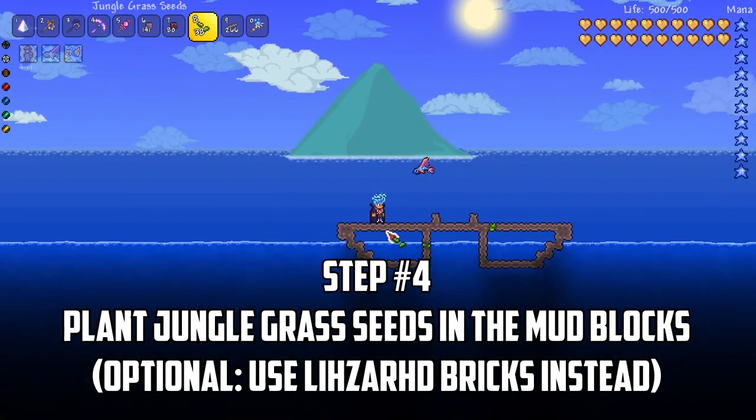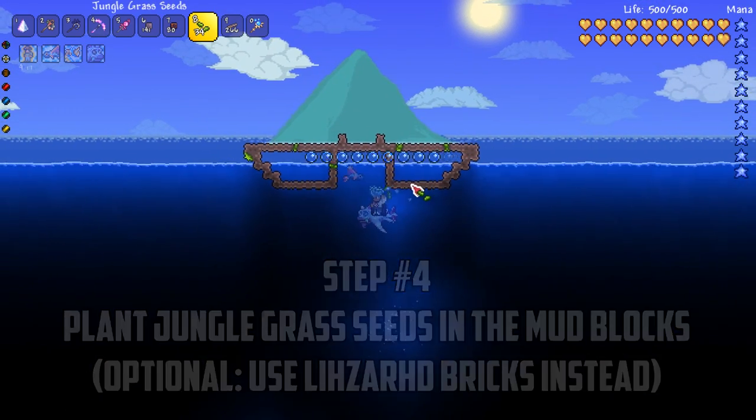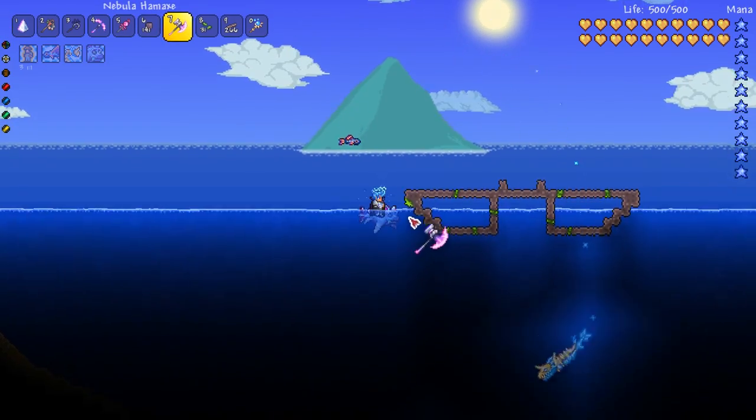For this farm to work, we need to make a jungle biome using 80 jungle grass or lizard bricks near your farm. To save time and space, I simply build the farm out of mud blocks and will plant some jungle seeds to spread over time.